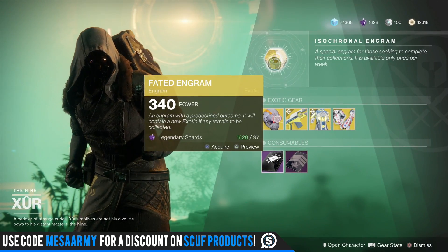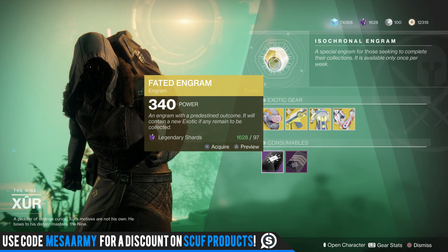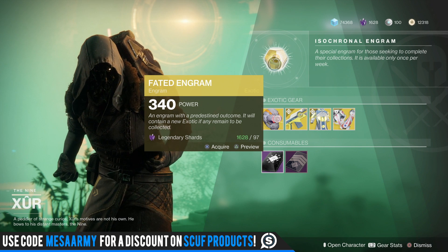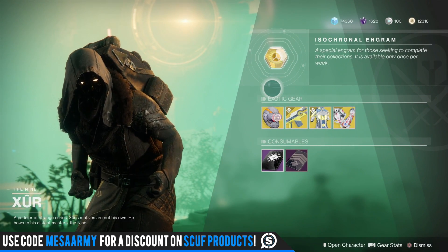He's got a faded engram — you should buy that on a character that you need something on. I'm gonna save this for my warlock; my warlock is around 360 right now. My huntress here is only 351 — I just started her last night.